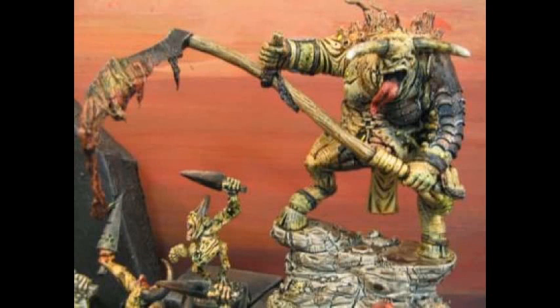They do have the Chaos Spawn at 55 points, but those are pretty lackluster, which is too bad because the Chaos Spawn kit is so good — though mostly we use it to convert into other stuff. And then you have the Giant at 225, and he may be good, but he's quite unexciting compared to the other options.